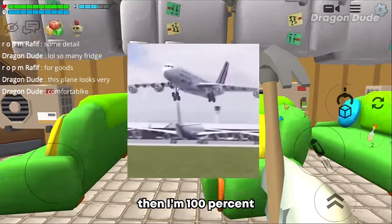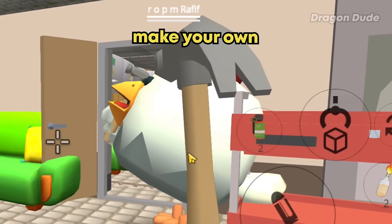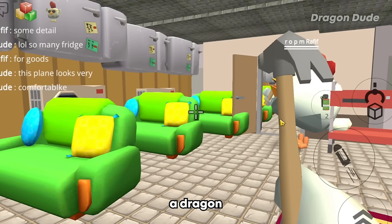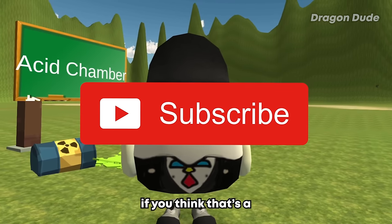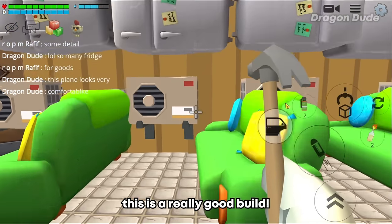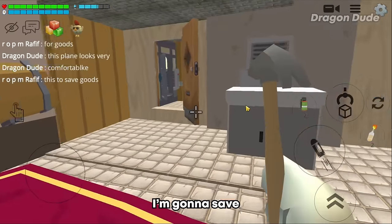I don't like riding planes but if this was a plane I'm 100% riding it! Maybe you should make your own airline — Dragon Dude Airlines — with a dragon design. Subscribe if you think that's a good idea! Anyway this is a really good build — I'll give it a 9 out of 10.